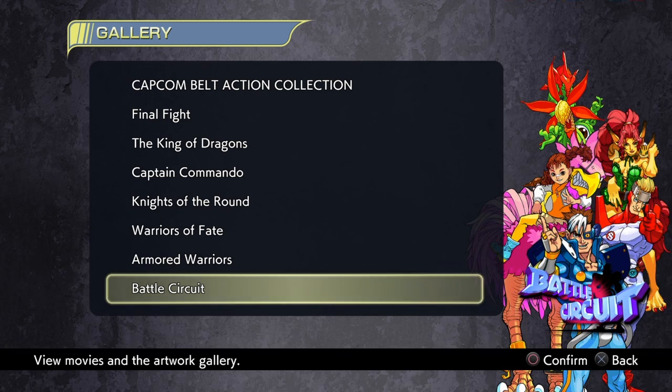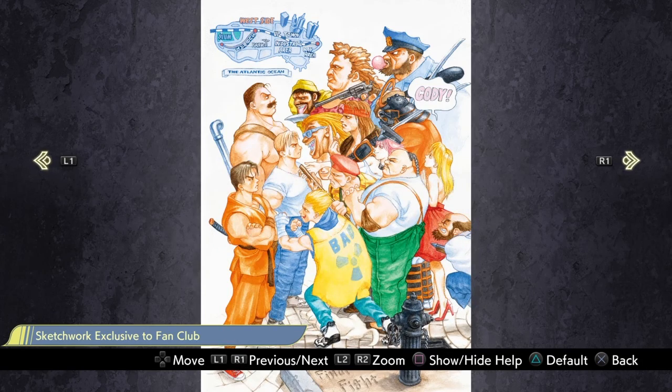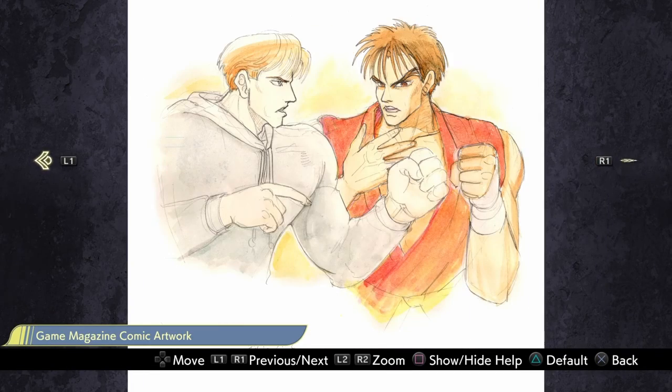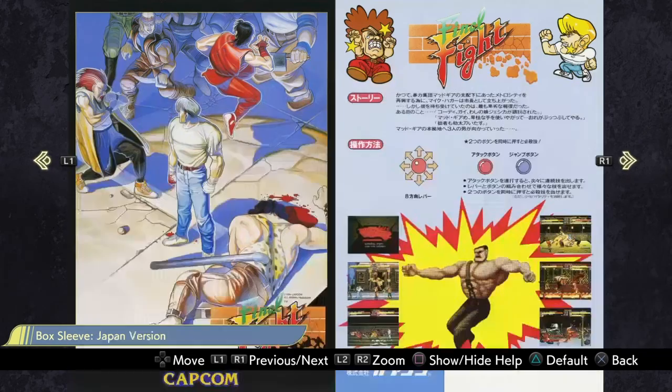So in Final Fight you get to play as three characters — as you can see on the cover, we have Haggar on the left, then Cody, and also Guy. I remember a few years ago when I played the US version it changed a lot — like one of the supposedly transgender characters was changed into a man, and one character's name, supposedly Sodom, became Katana. But it's been reverted back in this new version, so congratulations Capcom for appreciating that.